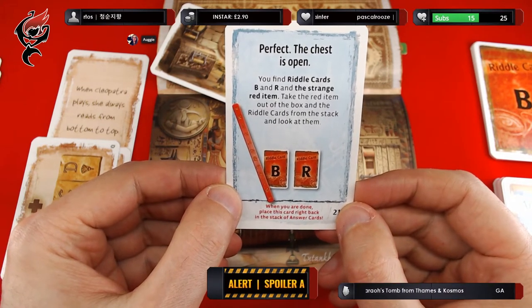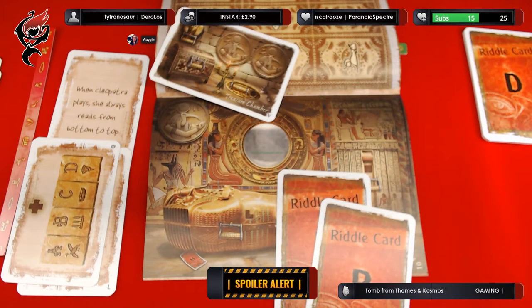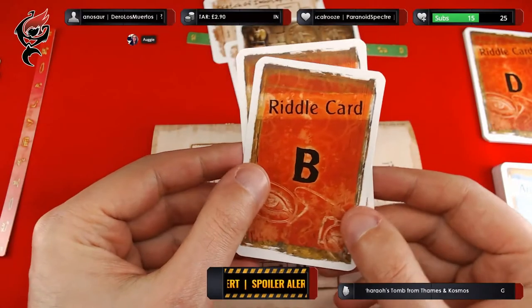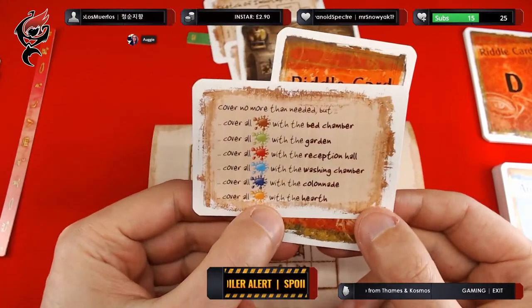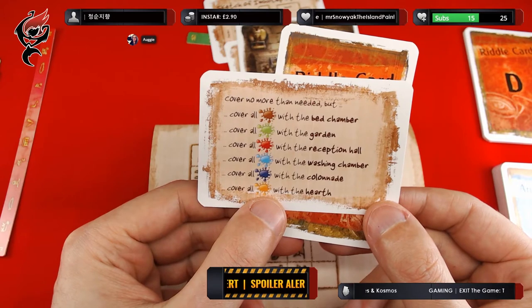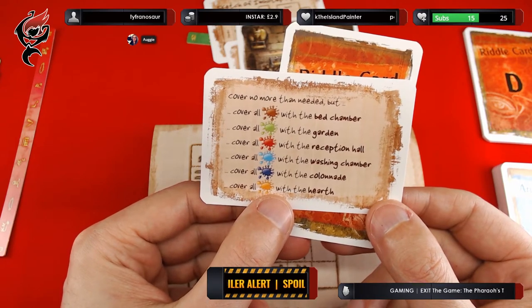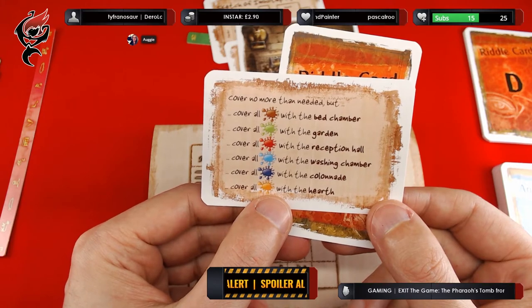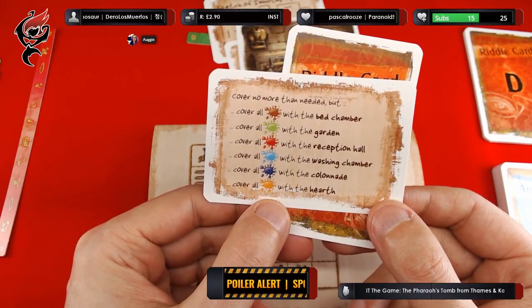So what do you guys think of this game thus far? Is this the type of game you would enjoy playing? Let's take a look at these riddles. Riddle B — cover no more than needed but cover all the brown with the bedchamber, all the green with the garden, all the red with the reception hall, all the blue with the washing chamber, all the blue with the colonnade, and all the yellow with the hearth.